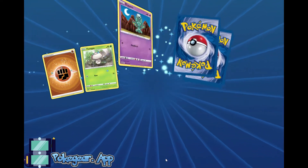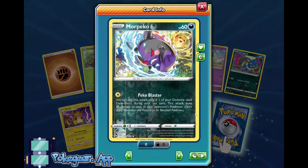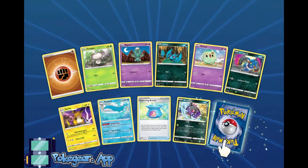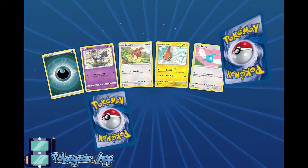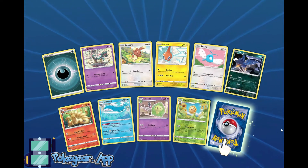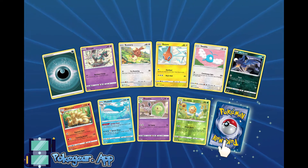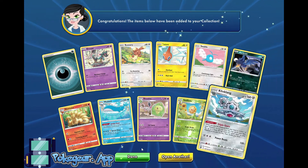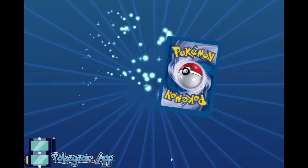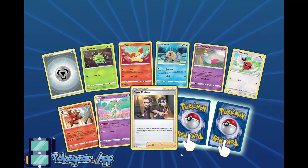So we are heading towards the end of the opening. Can we stop pulling reverse Morpekos? It's Mimikyu. 14 packs left. If you guys want to comment down below what you think the best pull of the day was — right now it's definitely Lugia VSTAR, there's no doubt about it. But if we get something else, I'd love to hear what you thought was the best pull through this opening. We have not gotten that many hits, which is really weird.